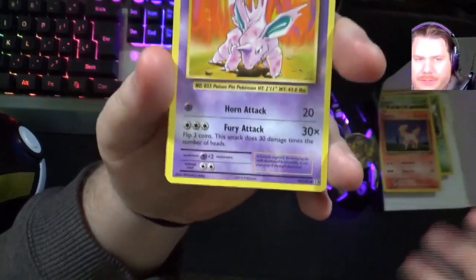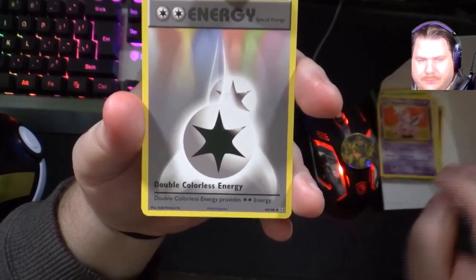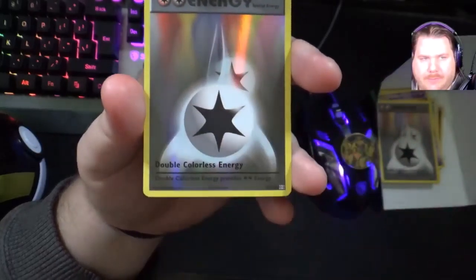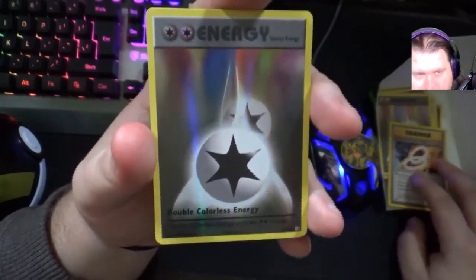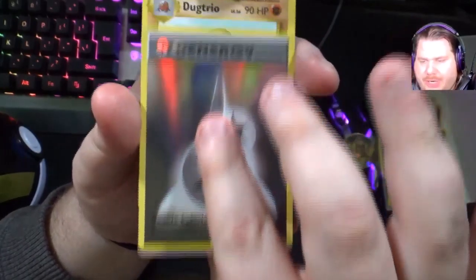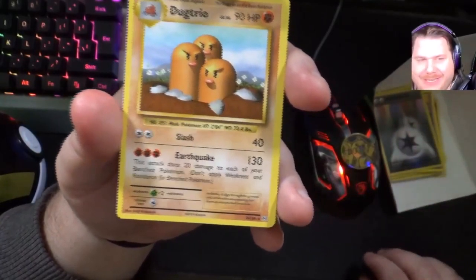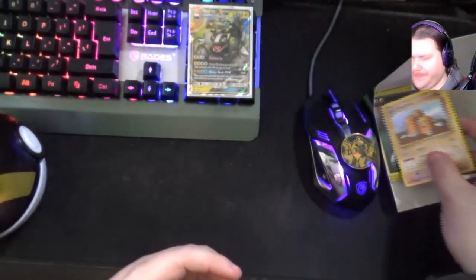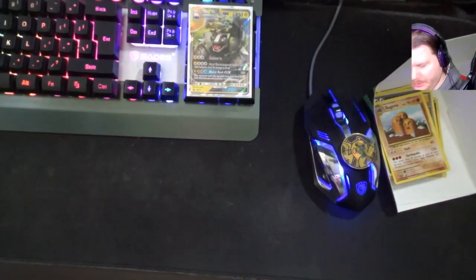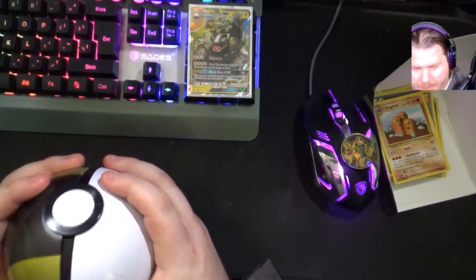I'm watching out for the rare too. Double Colorless Energy. Charizard Spirit Link. Oh, is this the rare? Double Colorless Energy - shiny. The trio as the rare card - I was right, it is three and two. Nice. Alright, cool. I'm not too upset with this pack like I was with the other one. Like I just said, playing Pokemon packs is a gamble and I'm willing to throw my money into it.